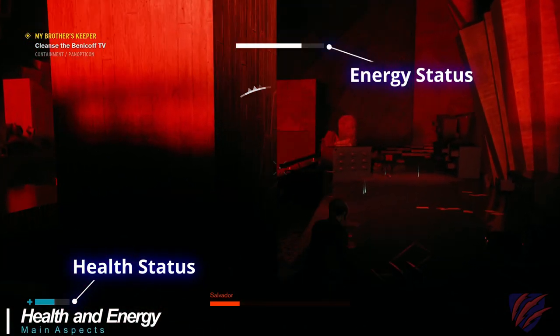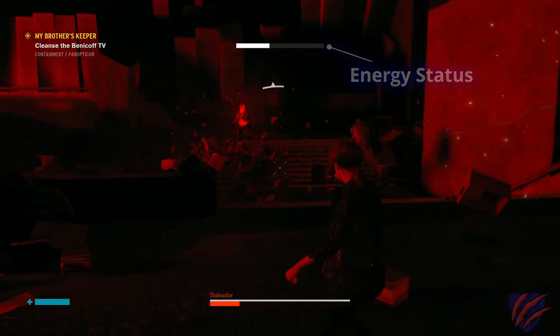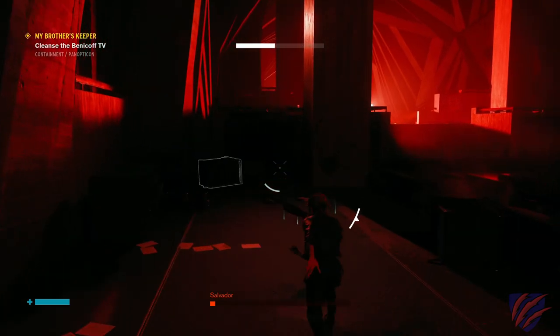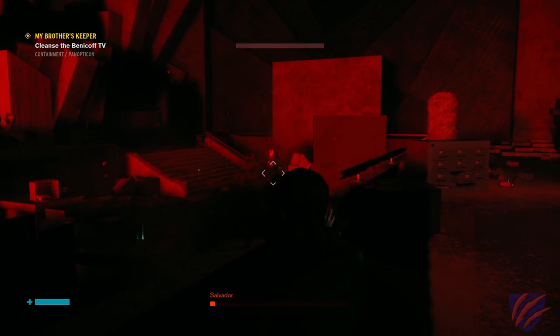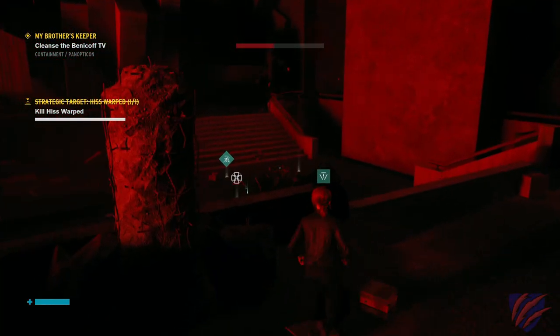Jesse relies on both health and energy during the adventure. Both can have their limits raised and regeneration increased by mods and by unlocking abilities. Both can be recharged by killing enemies and coming into close proximity with item drops. Energy affects your capacity to use your abilities, which cause a drain with every use and then recharge when use stops for a short period.